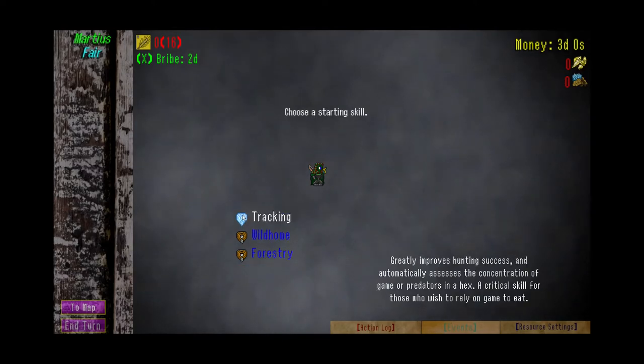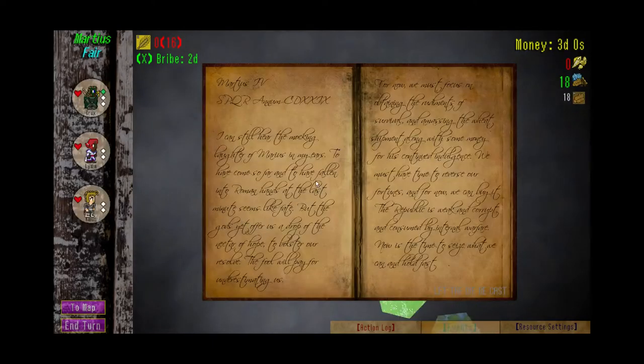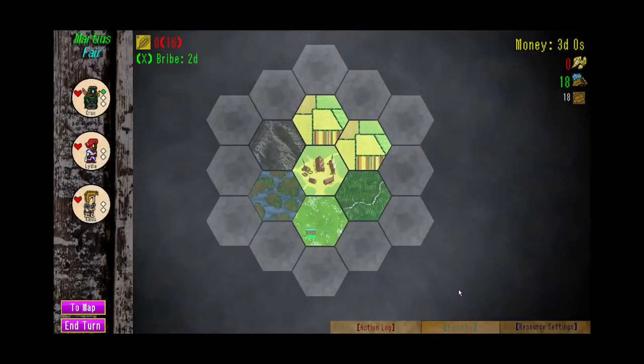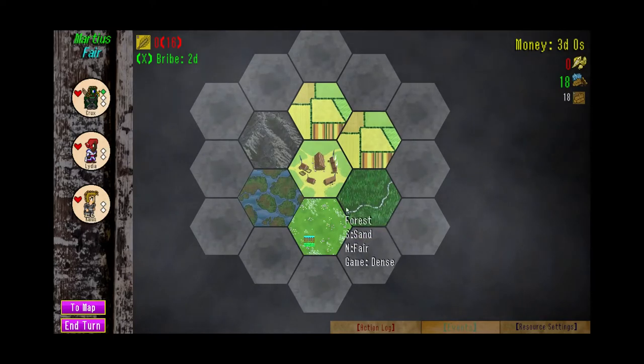You have a selection of skills at the start. For ease we'll go with tracking, which makes hunting easier. You get your little journal entry for the first year: 'Now is the time to seize which we can and hold fast. Let the die be cast.' Supposedly that was a quote by Caesar, but I suspect the historian thought that would be a really epic thing for him to say. Okay, so here you are on the main screen. Let's just go over the displays really quick. Upper left here you have the month - Martius, or March, it's Latin. This is the weather, it's fair.